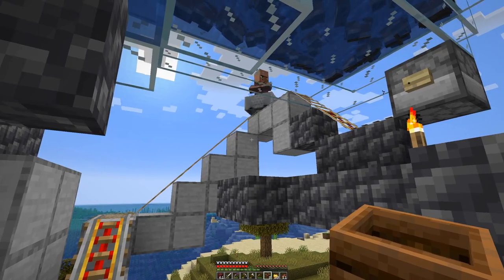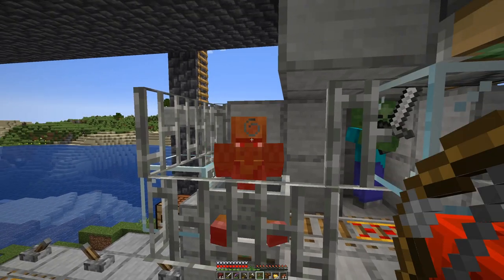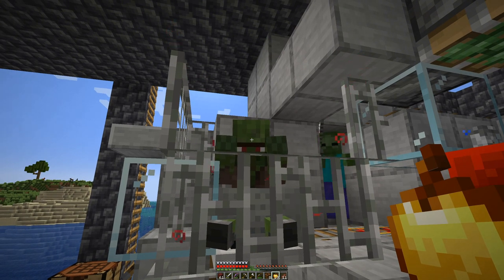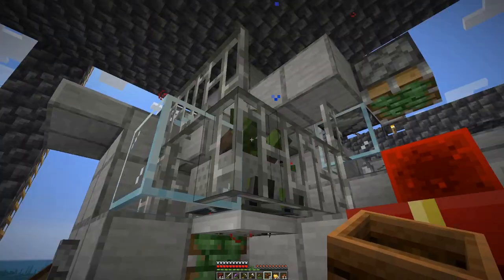Next up are farmers and I hope we will need a few of them because they will be our main source of food with golden carrots. I want to have a really cheap trade on the first level for carrots, wheat, and potatoes, and on the second level they have to have pumpkins. So once we have a pumpkin and melon farm, we can really get loads of emeralds from them.